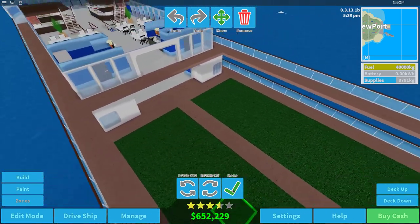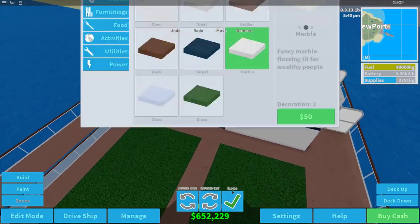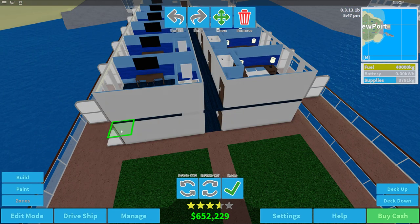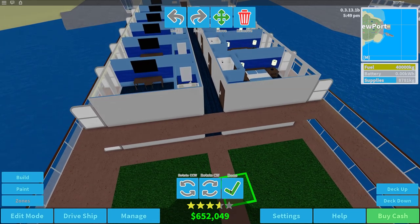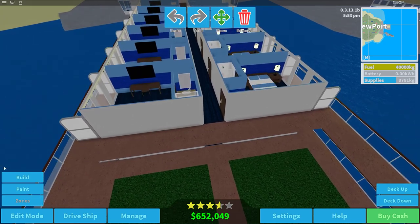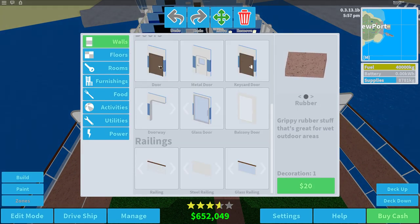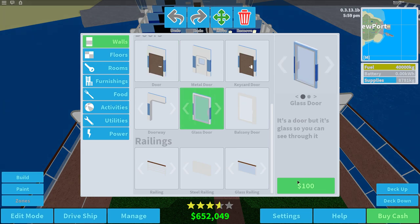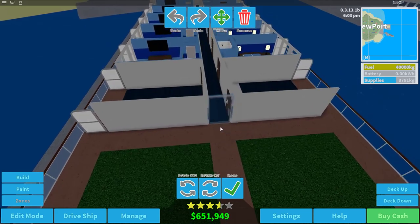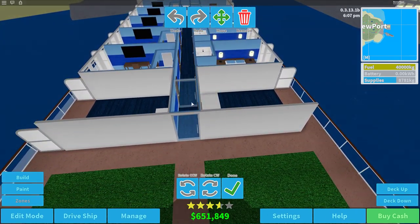It's looking nice so far — I'm really happy with it. We need to go ahead to floors, get some rubber, and slide this down to get the basic structure before furnishing. Let's get down a glass door here, then head down a deck, do another glass door right there — I'm planning on putting some restaurants in here.